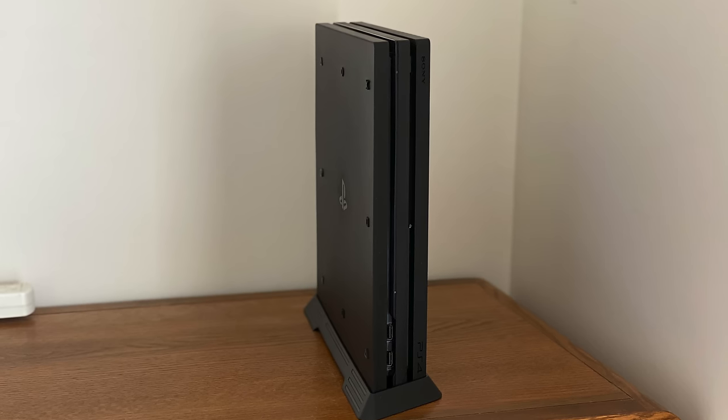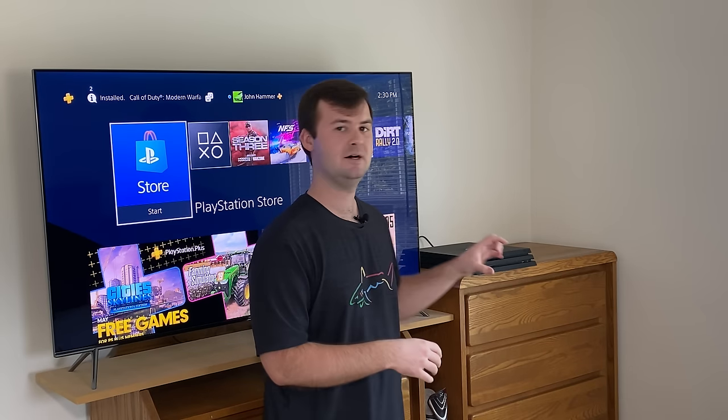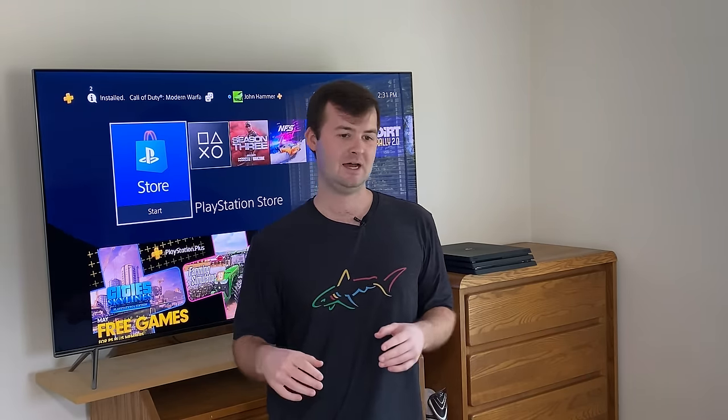The second thing you can do is get a vertical stand, which rotates the PlayStation into a vertical position so that the only panels being covered underneath are the smaller side of it. With a lot of vertical stands there's a little gap that allows even that side to get airflow. I tried to get the official PlayStation vertical stand because I like keeping everything as official as possible, but that was sold out and I ended up getting this third-party stand for about ten bucks on Amazon.